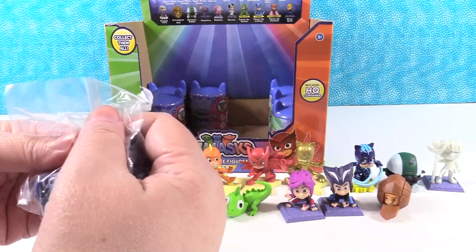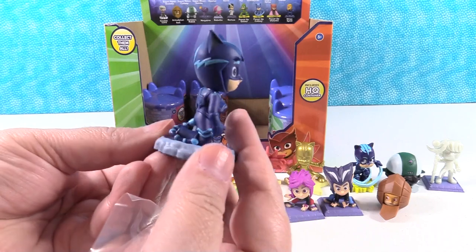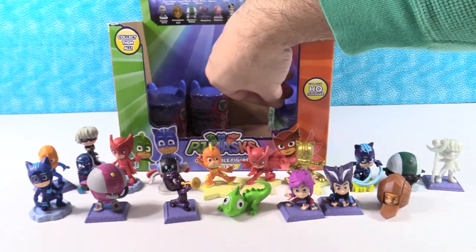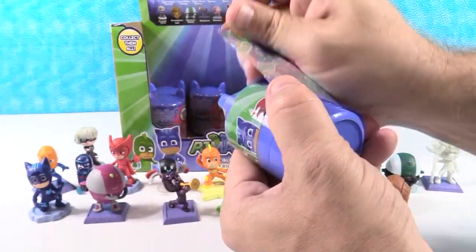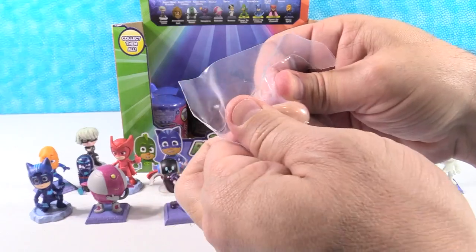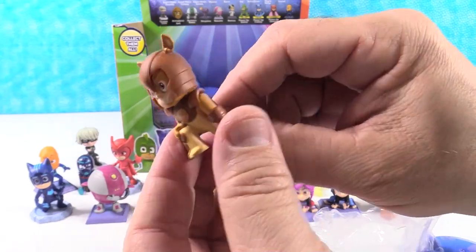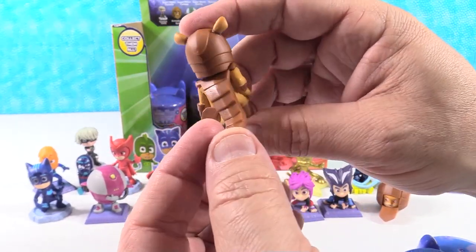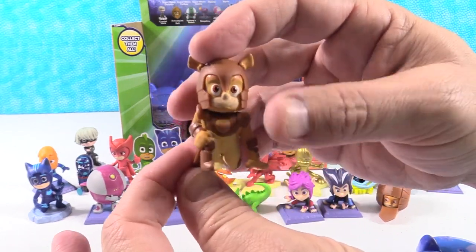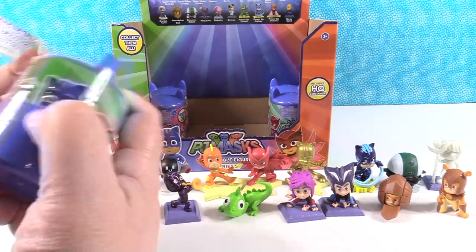We have a Supermoon Catboy. Got his little Catboy helmet. I could see Paul wearing this outfit. I would totally wear that outfit - riding your big wheel bike as a little kid. Regular Armadillons. Armadillons looks really cool - I like the armadillo shell cape that can ball up. You would also like to be that character. Yeah, I like the armor aspect of it.